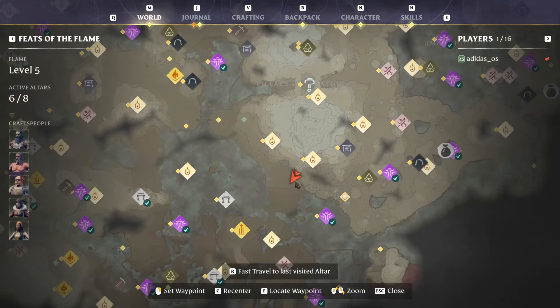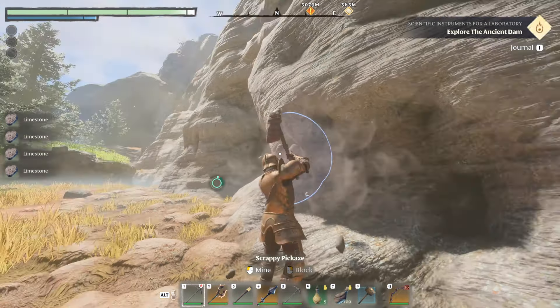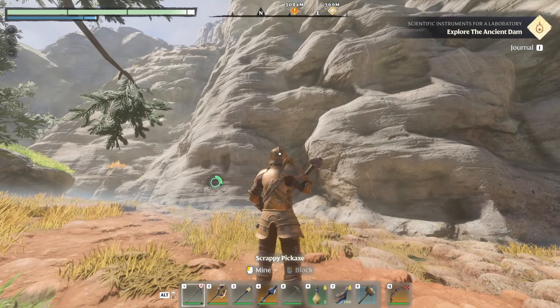All you're going to need to gather this resource is a pickaxe. As you can see, we've collected the limestone, and as you can see behind me there's plenty of limestone to gather.